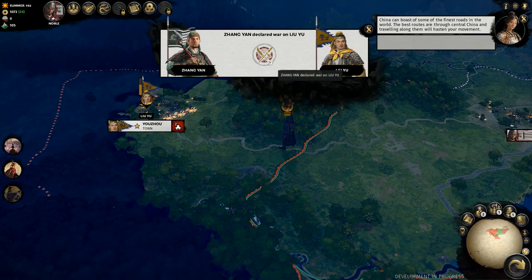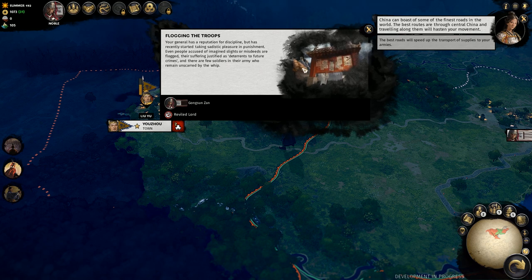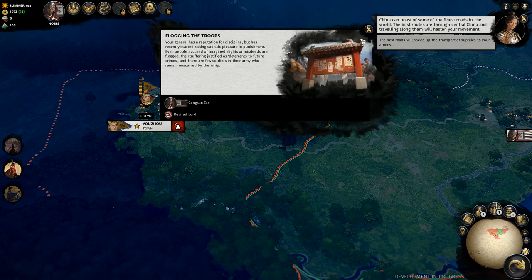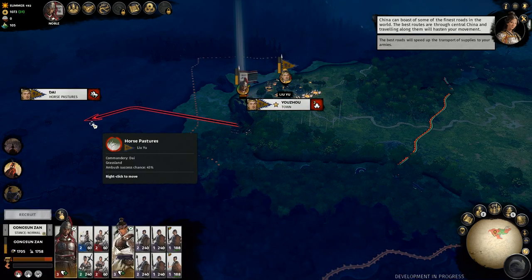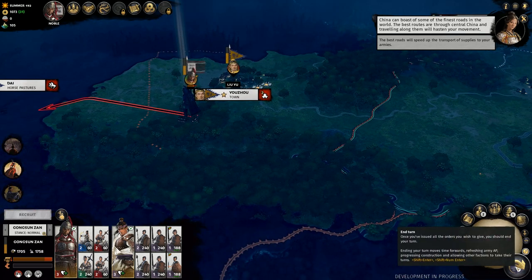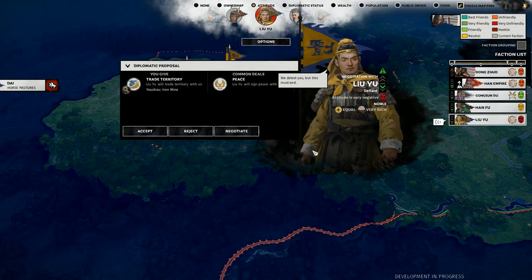Now with Li Yu pinched between two different forces, there was no reason not to press my attack. But all my warmongering had upset my own troops, giving me a negative ten public order penalty. Hoping to use the tried and true Empire Total War strategy, I made for his small cities to try and take away his resources and starve him out.